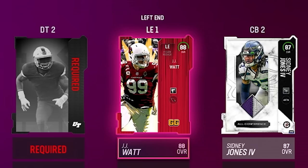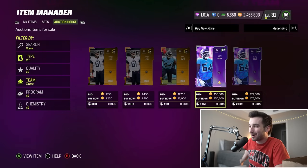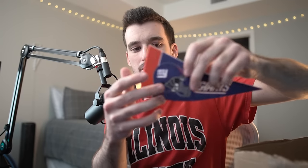We still need that right guard spot filled, so I'm just waiting for a team that's going to give us a good option there — and we pull the Tennessee Titans. We're in luck, baby! 87 overall, it's kind of an expensive card, but we haven't used number 64 yet. I feel like this is just fate — we're going with Nate Davis.